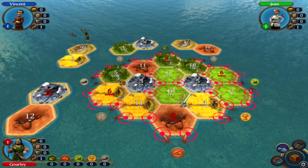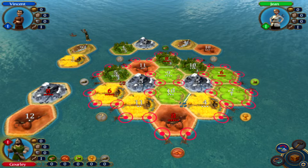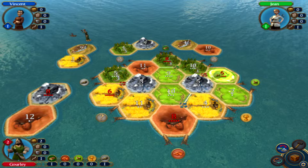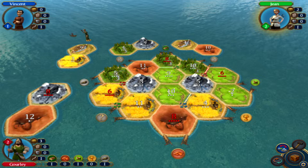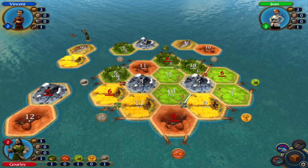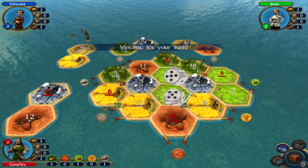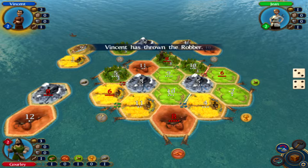Let's go over here and we'll pick up at least enough for a ship. Since we're not on the outside of an island, what we're going to have to do is build a settlement over there. We've got ore, wood, sheep, and wheat — we just don't have brick. Hopefully Vincent, one of the guys we used to hate, will trade with us. Vincent is actually just going to go on out there; he's on the edge over here on this five.